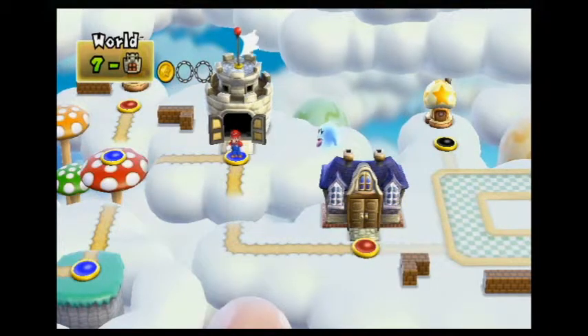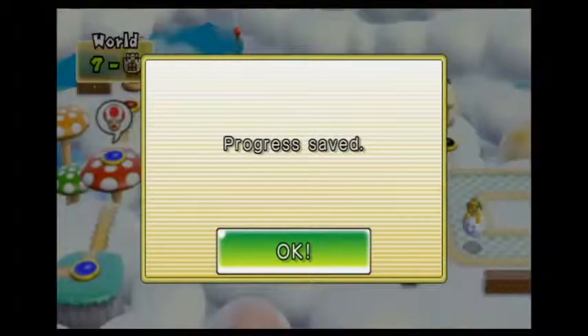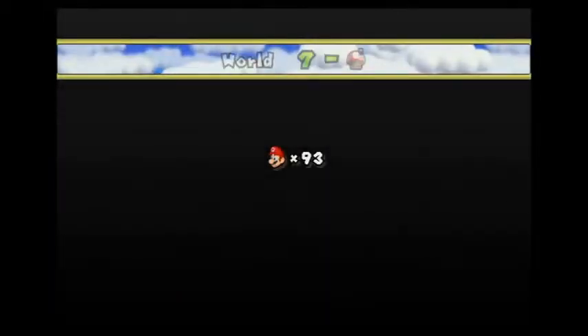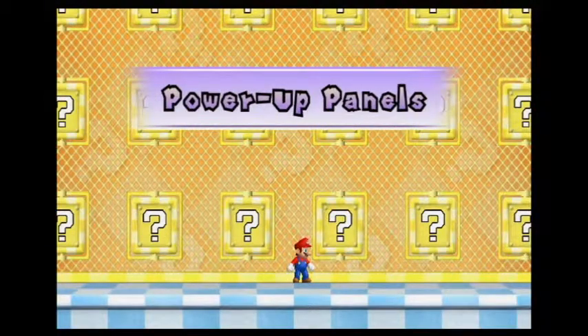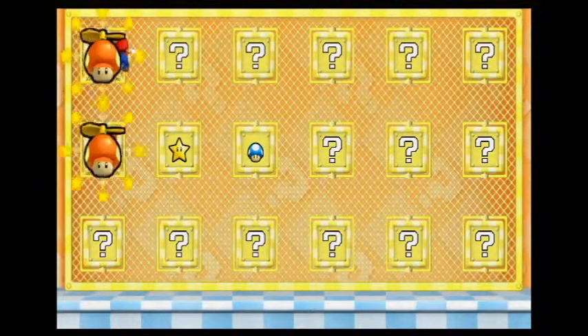I'm actually gonna go back to a mushroom house and see if I can get anything. Probably not — I'm probably not gonna get a propeller hat if you remember my terrible, terrible luck with these things. I'm not feeling lucky, so this is not gonna go well. Mini mushroom — not what I want. Star — not what I want. Propeller hat — that's what I want! Yeah, I got one!